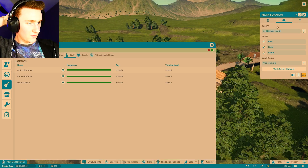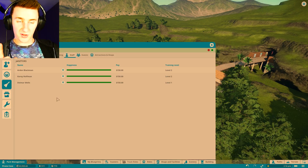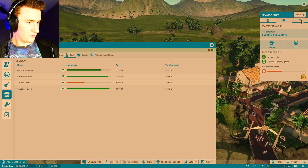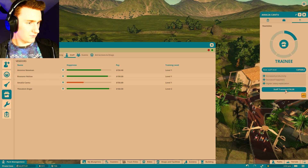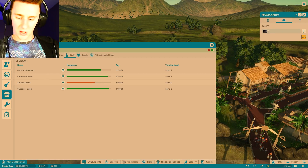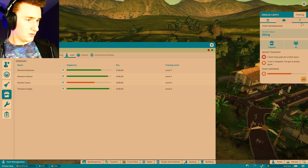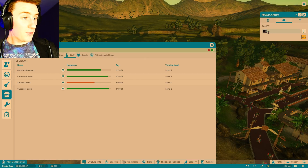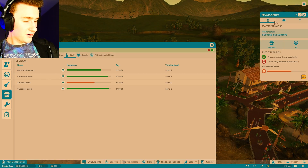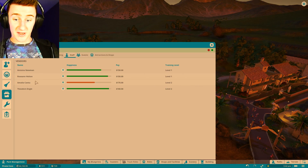We'll train him, and we'll give the janitor 150 — because you always gotta keep your janitors happy. If you don't, then you're just evil. Staff training — there we go. We'll pay her a little more money; she's been pretty good at her job making a lot of sales. I just gave you a raise, get out of here. Are you fine now? Are you happy? I gave you a raise, don't be a dick.